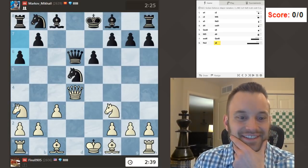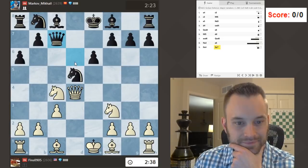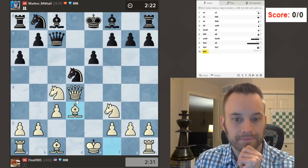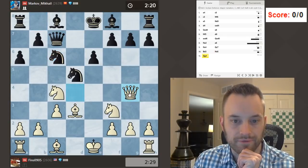All right, a6. Let's play knight c4. Queen c7 makes sense, so bishop f4 would be great here but obviously the knight defends. I think I'm just going to continue developing, and maybe queen g4 to be pesky.